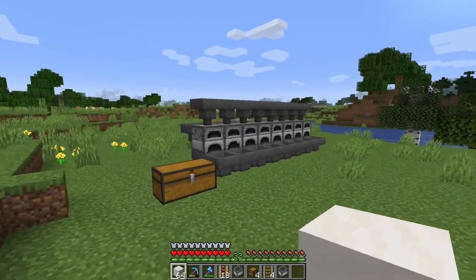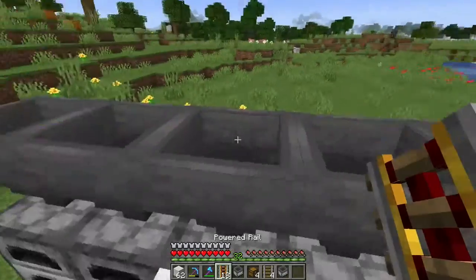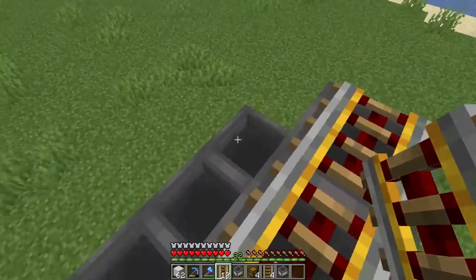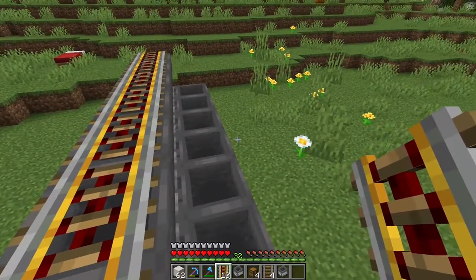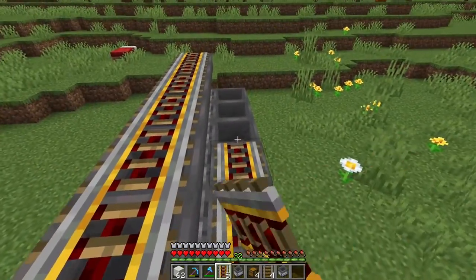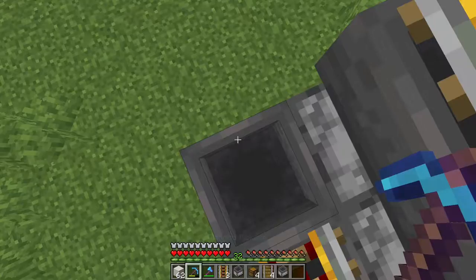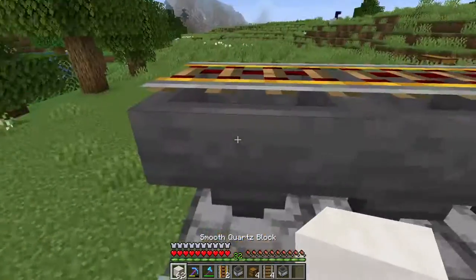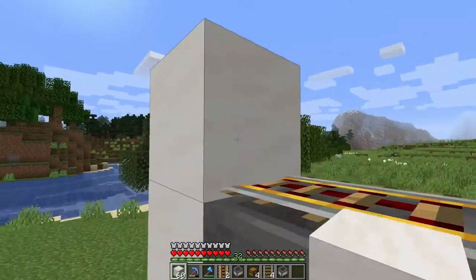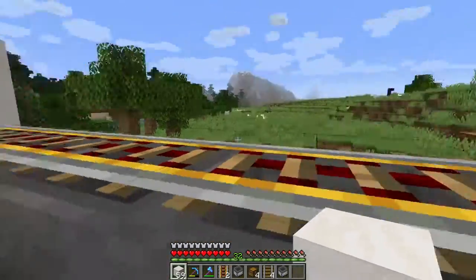When you have done this, you want to add rails to your furnace array. So at the top line of the hoppers you want to add powered rails. And then at the bottom hopper line, at the end of your furnaces, you want to do the same. Then at the end of your hopper line you want to add a block on top. This will prevent the minecart from rolling off. You want to do the same at the back side.